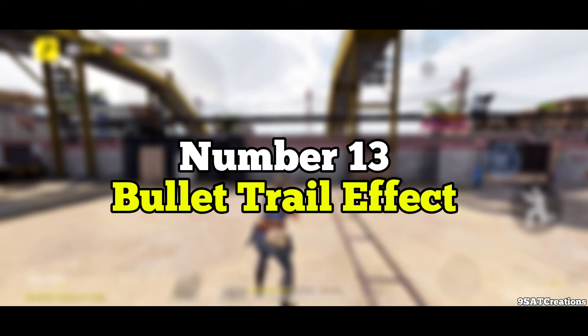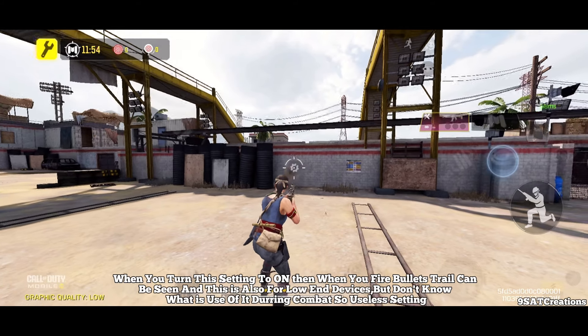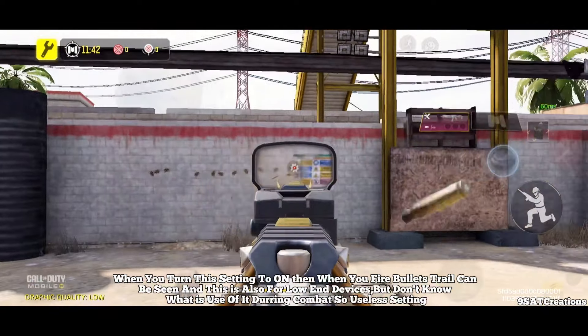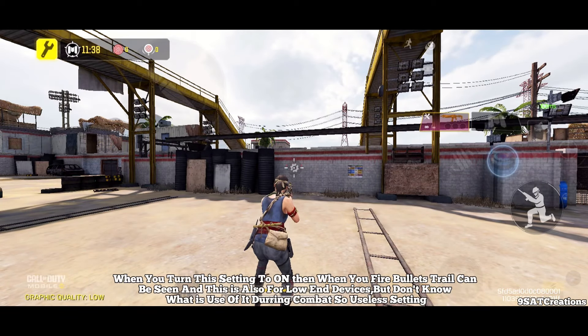Number 13: Bullet Trail Effect. When you turn this setting to on, bullet trails can be seen when you fire. This is also aimed at low-end devices, but it's unclear what use it has during combat. So it's a useless setting.